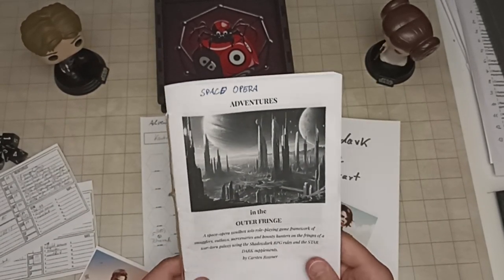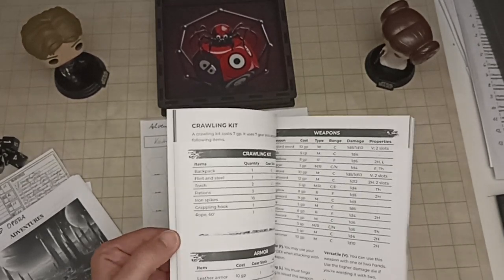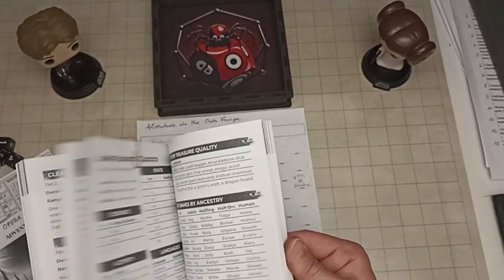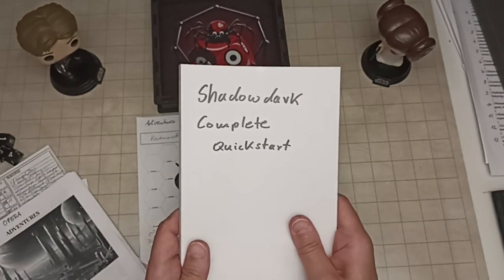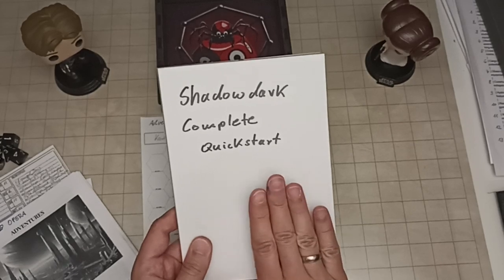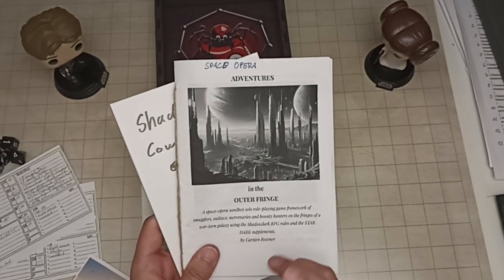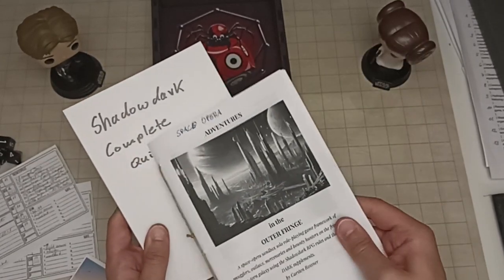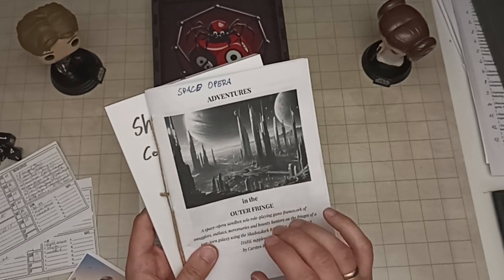In the current version I've incorporated all the Stardark options you need directly into this booklet, so you can play with just this booklet. You only need the ShadowDark Quick Start rules, which are free—I printed and combined the player and GM quick start into one book. You need those for a basic understanding of the ShadowDark rules and for things like ancestries, and then with this booklet you can play a board-game-style Star Wars adventure using ShadowDark.